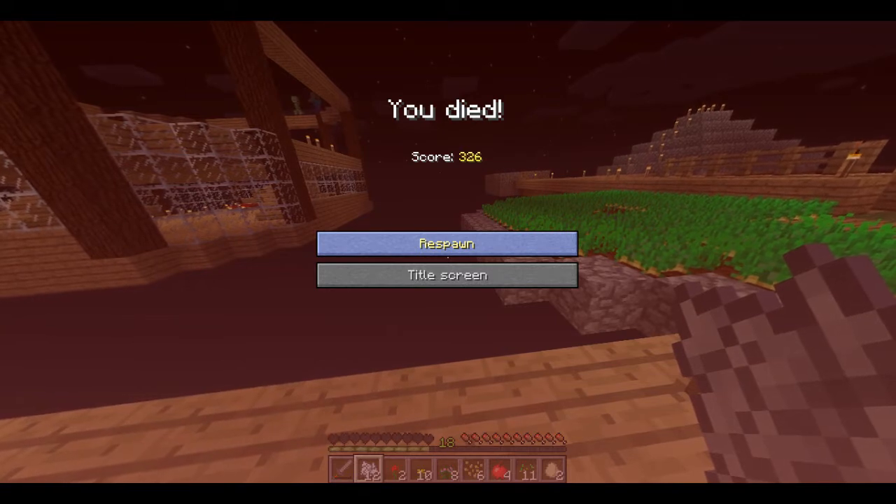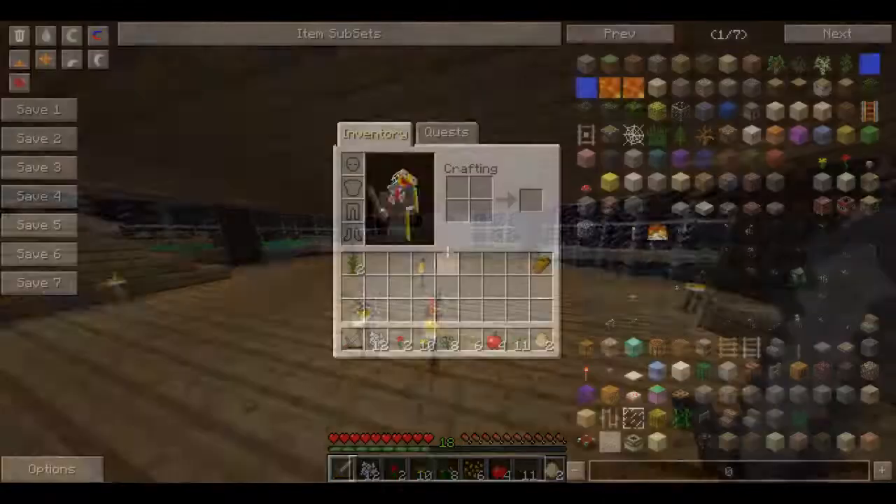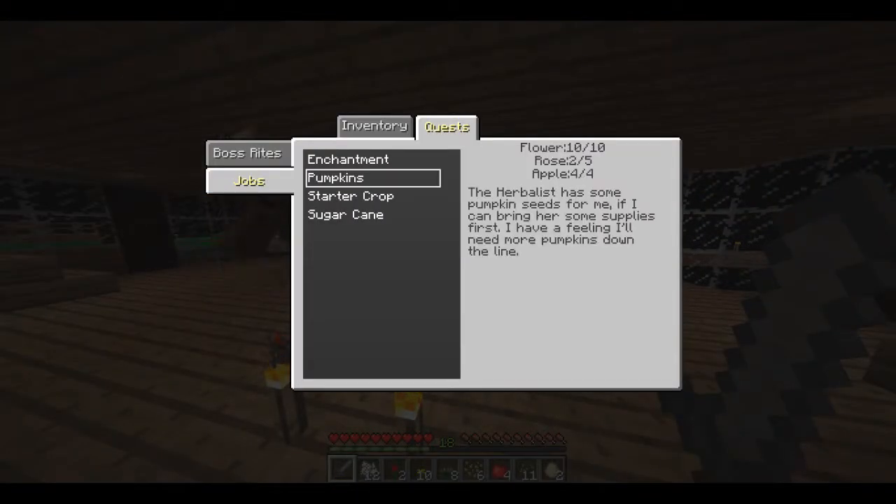We're gonna need some dirt — this is all the dirt we've got. I'm pretty sure we can buy some more. I have six leaves and six sticks — that's close enough. I need a hoe. I go get the hoe. I am back and I see I died. Hoe — there we go. Is this all the dirt we get or can we buy more?